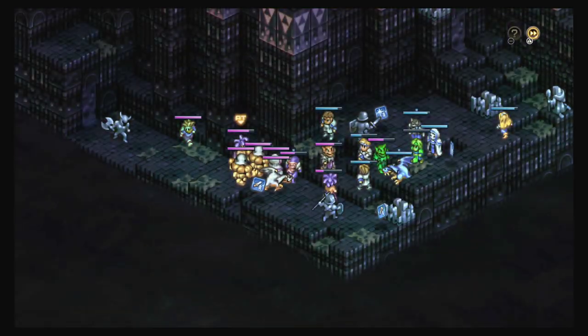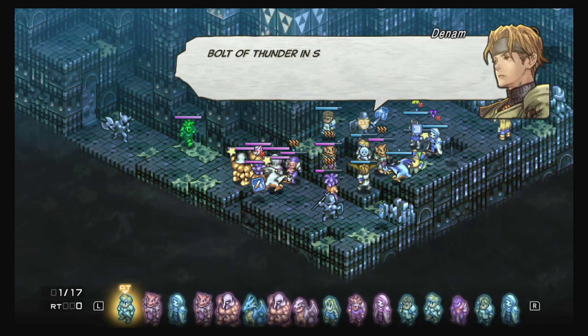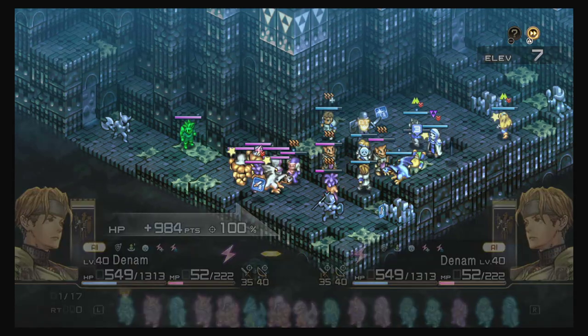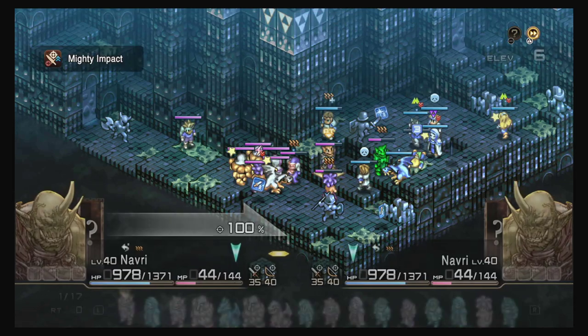Even if an enemy is on your side and you've got your back to the cliff, you can still fall off. So just be aware of positioning, be aware of where the enemy is, and watch out for those crits — generally it is a crit that will knock you off.